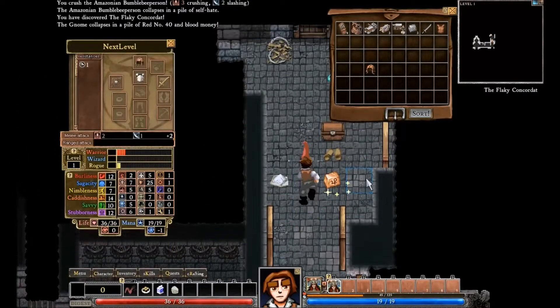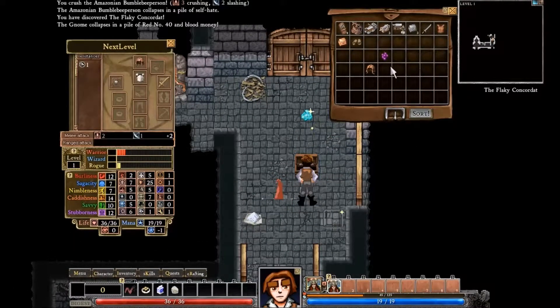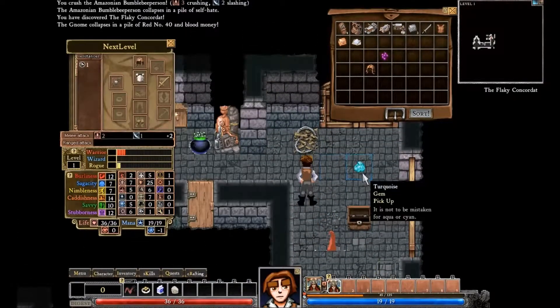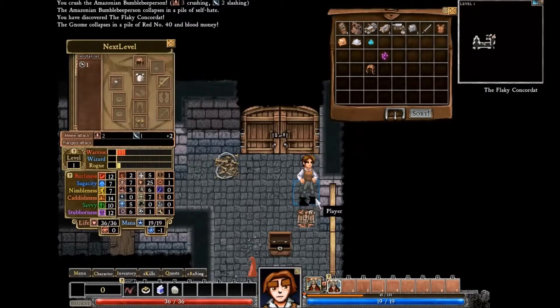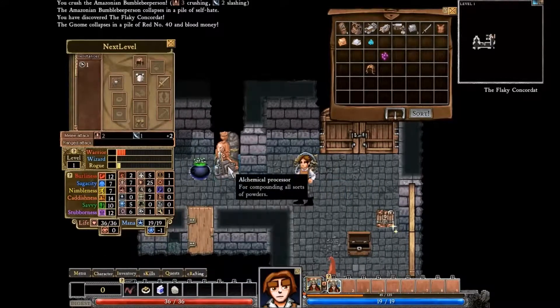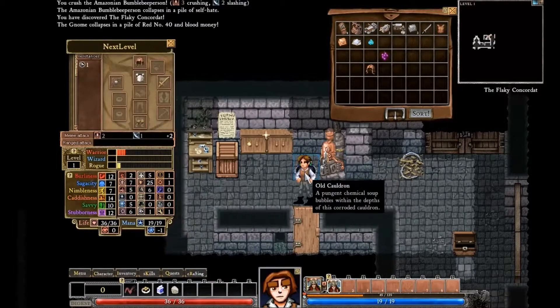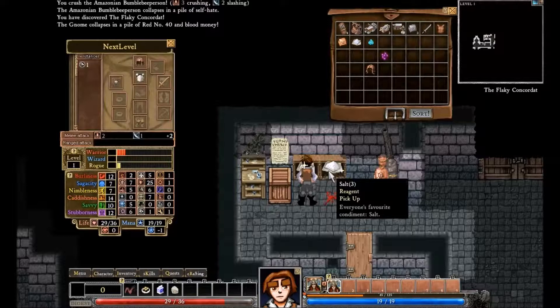Sometimes you can dodge traps — it depends on the trap. I picked the Tinkering skill, which is your trapping skill, but the traps I can disarm at this level are pretty weak. You'll notice I run into one right here where I only have a 45% chance of disarming, so I decided to just leave that one alone rather than have it hit me. One other difference from a standard roguelike: there is permadeath, but you can turn it off if you desire.